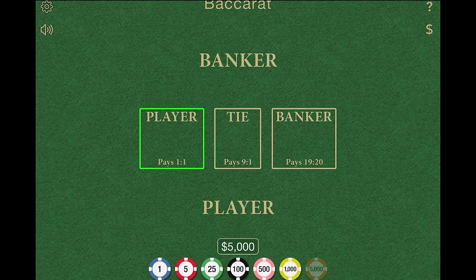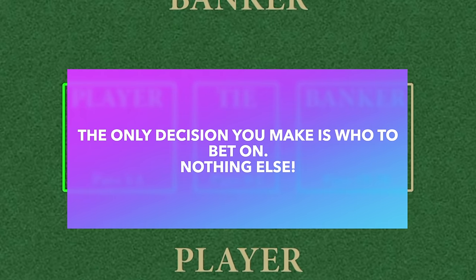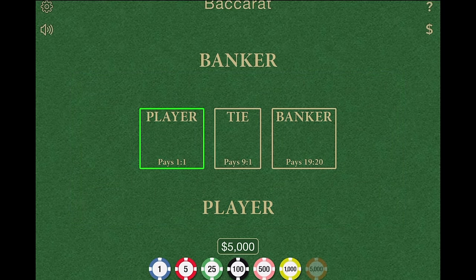Here's the first thing you need to know about Baccarat, which is you don't need to know anything. Baccarat has so many rules that you don't do anything — the rules will play the game for you. So unlike Blackjack, where you decide if you want to hit or stand, in Baccarat you're only making one decision: do I bet on the banker or do I bet on the player? Everything else, you sit back and watch. Baccarat is actually the simplest game to learn. All you need to do is sit at the table and you'll be playing as well as anybody who's been playing for 20 years.